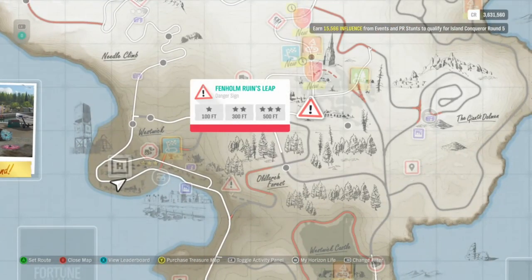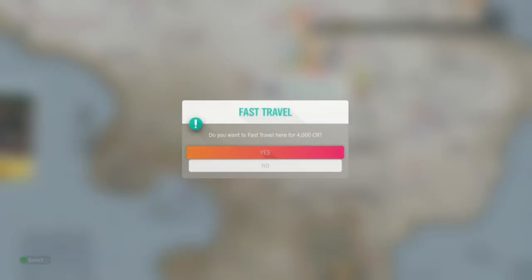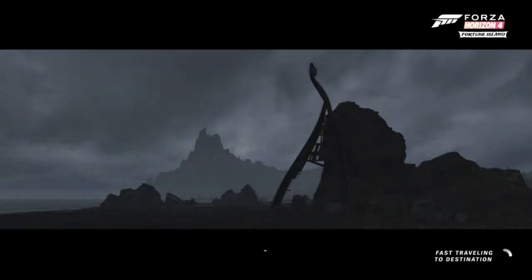The next step is to go right here to this danger sign, which is right up here. Once we do the danger sign, we have solved the riddle, and from there I'll show you guys the exact location of the chest.